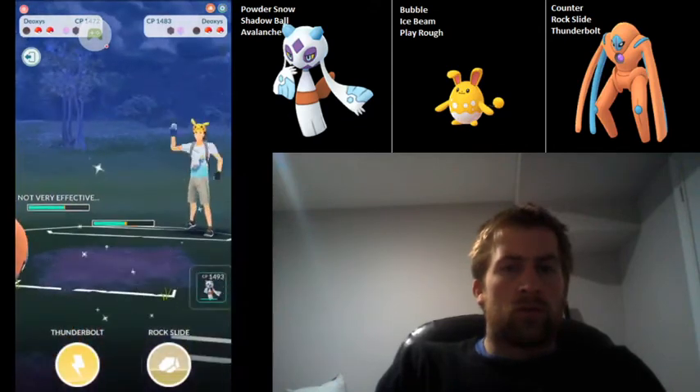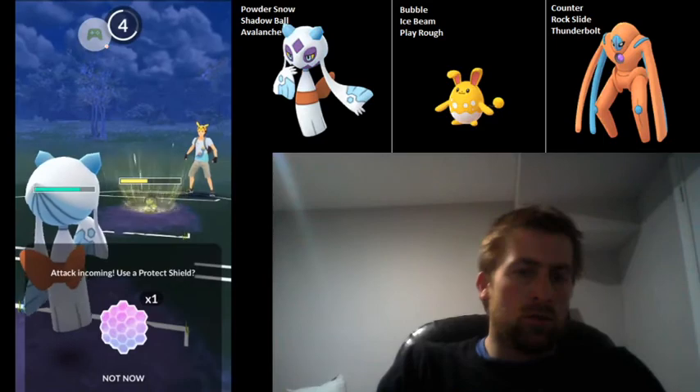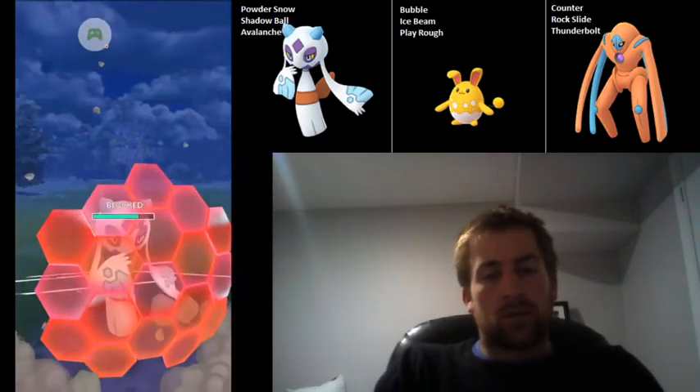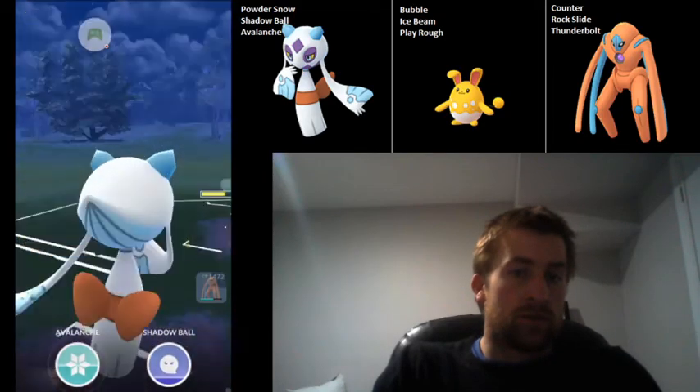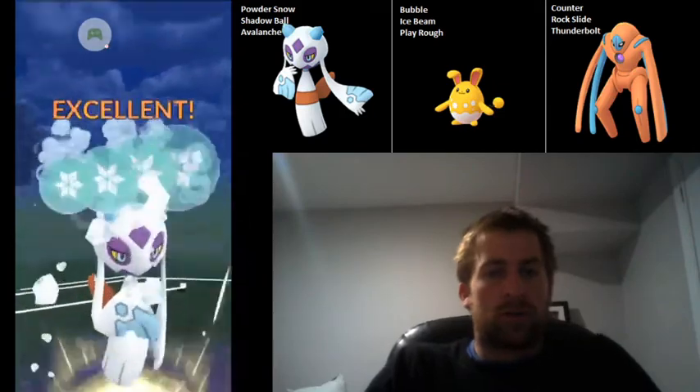They're throwing — I'm expecting them to try and catch a move on their Stunfisk, which sure enough they do try to do. I don't want to throw my energy on Defense Deoxys into that Stunfisk because it's all resisted — double resisted, in fact. So we're going to swap into Froslass and go for the Avalanche here on the Stunfisk.